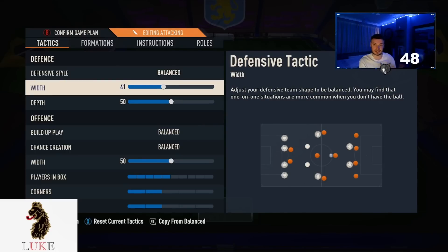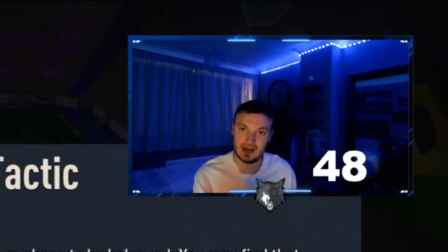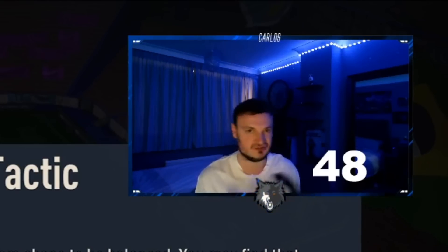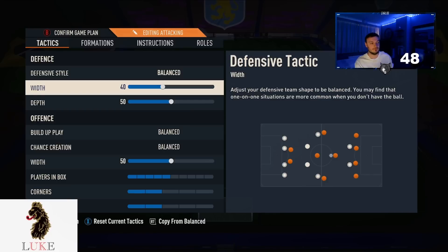The defensive width on the 4-2-3-1 is actually on 40. I don't go as narrow as I normally do, like 35 or 25 when I'm using a 3 or 5 back formation. But I still like to be a little more narrow than normal. Because Team of the Season is here and the better attackers are on the game now, I just like my back 4 to be a little closer together, more compact. Your left back will be closer to your left centre back, your right back closer to your right centre back. Your 2 CDMs will also be closer to the back 4.